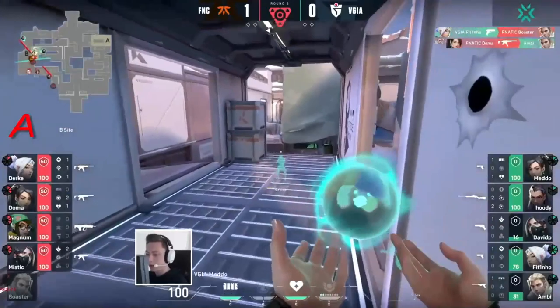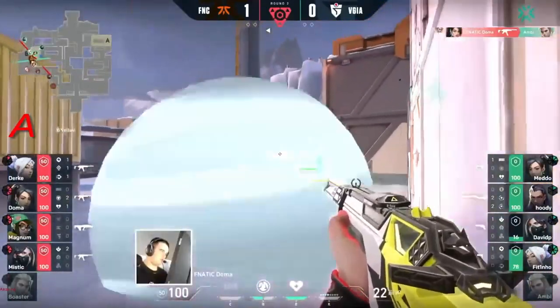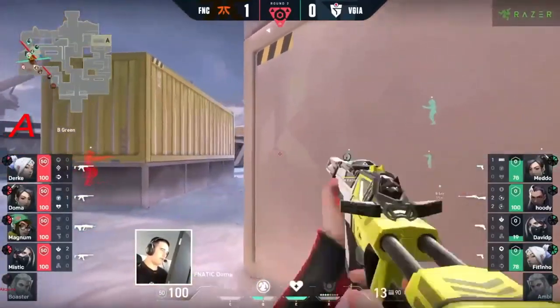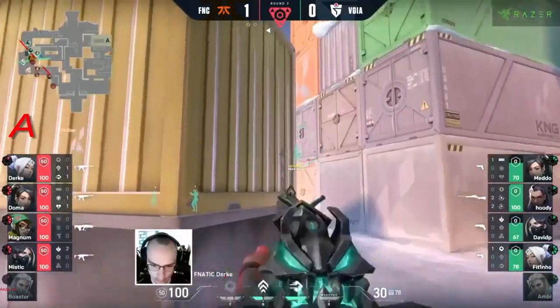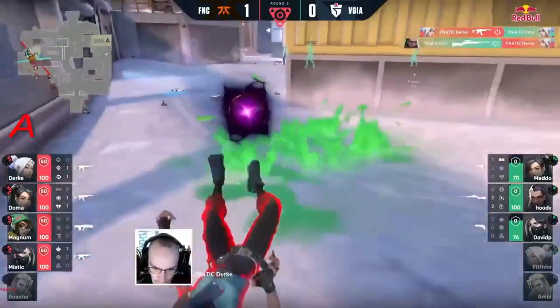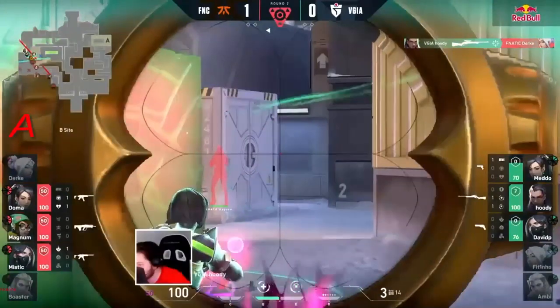You wouldn't think there would be a reward for that, but they have come out with the opening duel dropping Boaster. Even despite a couple of players on low HP, this could be Fnatic in a bit of trouble. If they lose even one more player, it will already be a successful round for Vodafone Giants. And there's the drop by Hoodie.